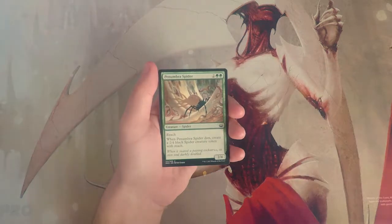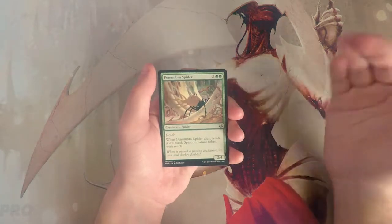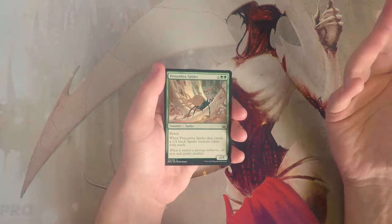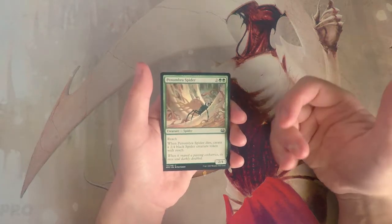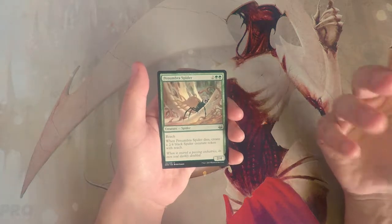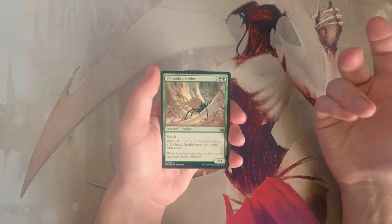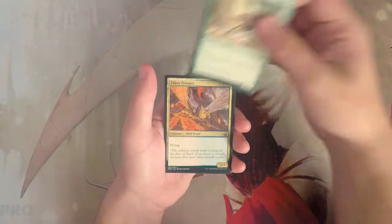Penumbra Spider is actually really good in green decks — it's basically a two-for-one always, and it has reach so it defends you really well. It's a 2/4 for four so it's not super powerful, but that reach is really important and the fact that it dumps out another spider when it dies is great. Not necessarily a first pick, but I do like this card a lot.